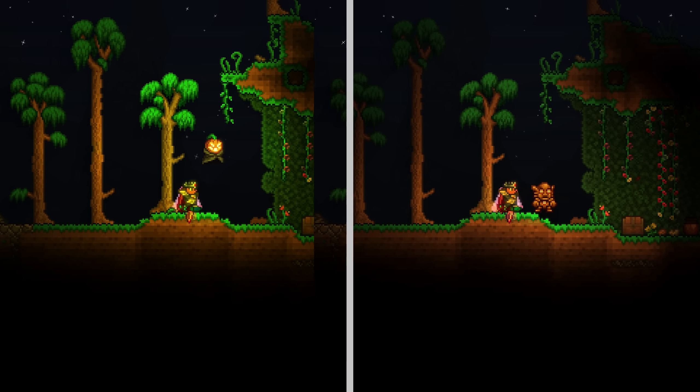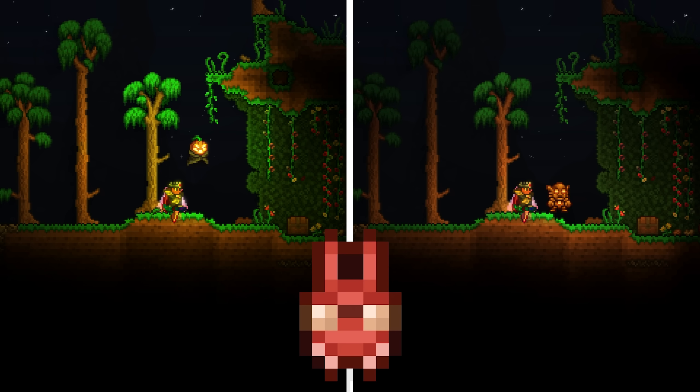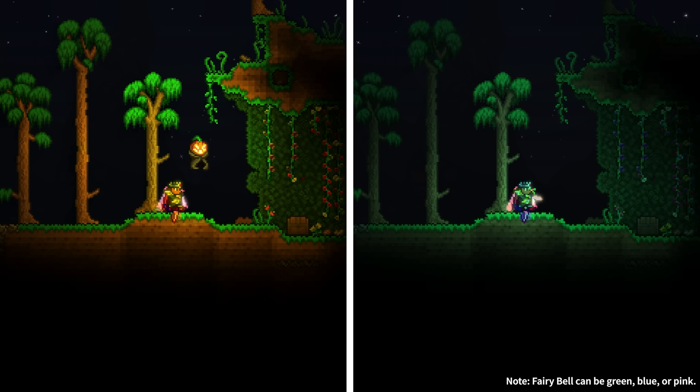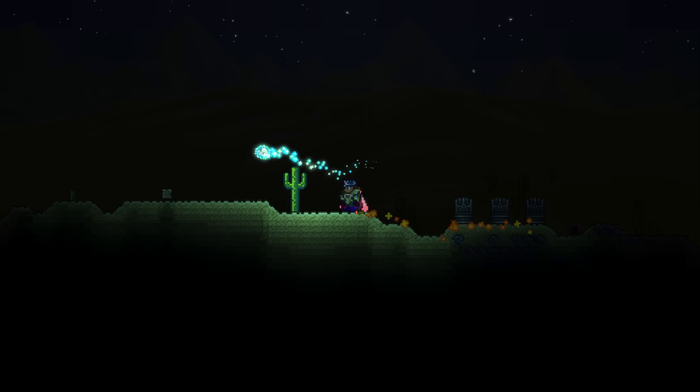Some of these pets are unnaturally dim for their progression state, like the Pumpkin Scented Candle and Guardian Golem. Both of these are Master Mode exclusive pets from the post-Plantera stage, and yet their brightness is equal to that of the early hardmode fairy pet. But there are clearly other reasons to use certain pets over others, even if they're the same brightness.